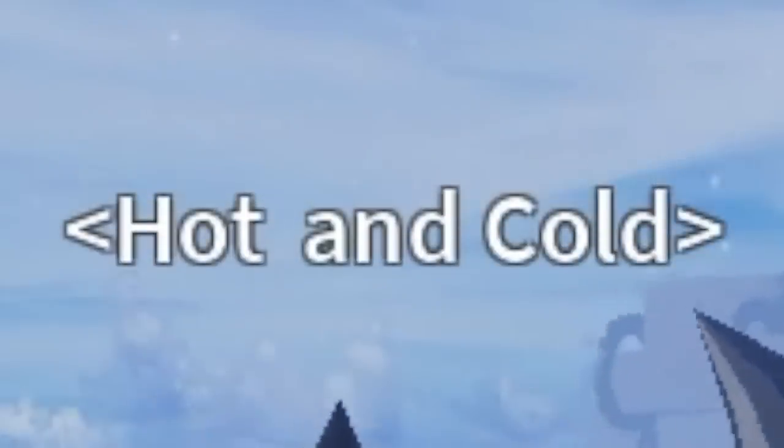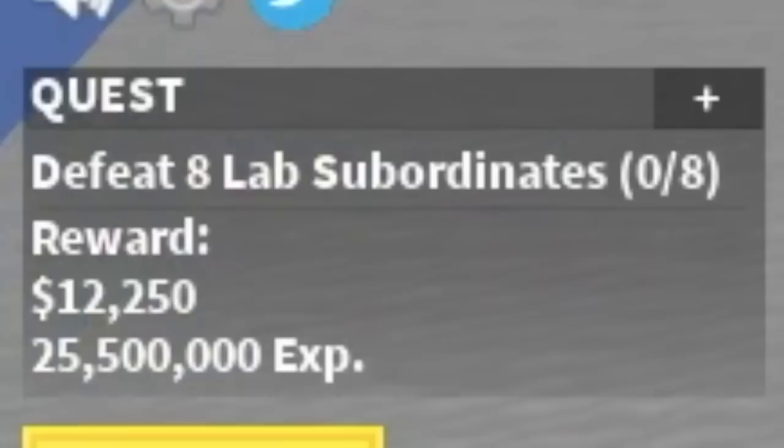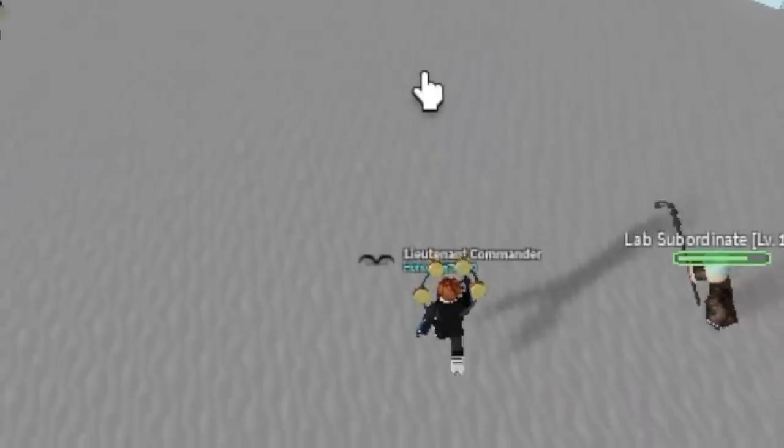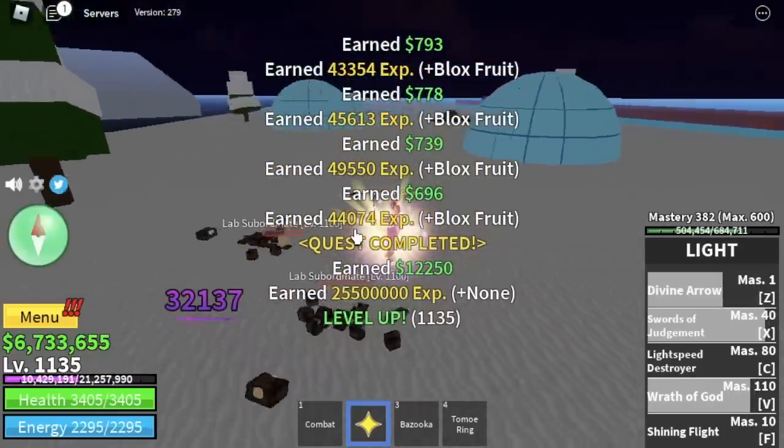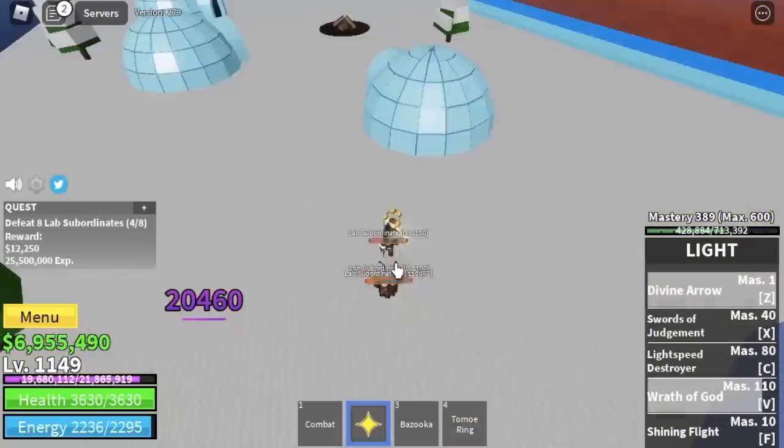Next up, the Land of the Hot and Cold. Lab Subordinates is our target here. Again, Logia is in effect — check that out, very easy. Second Sea enemies can still hit us though. You're gonna grind here until you reach level 1150.